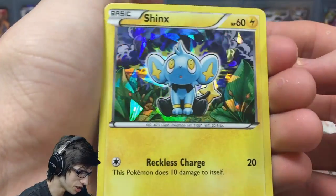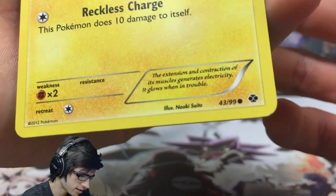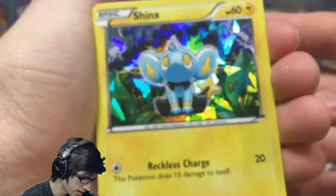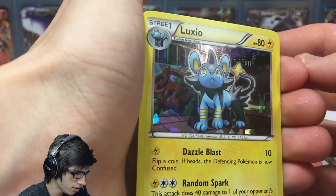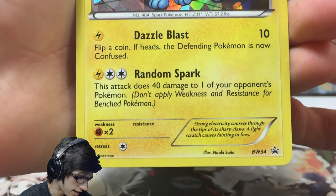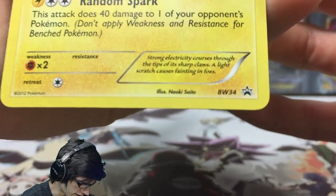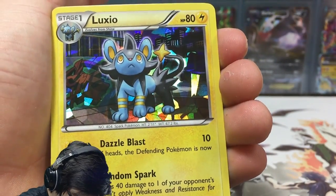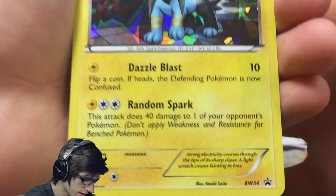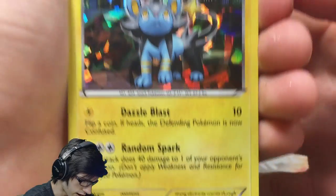Then we've got Shinx — Shadow Holo Promo, this one is from Next Destinies. It has Reckless Charge. Then we've got Luxio, 80 HP with Dazzle Blast and Random Spark. This one is an actual promo — Black and White 34. Not bad with Dazzle Blast and Random Spark.